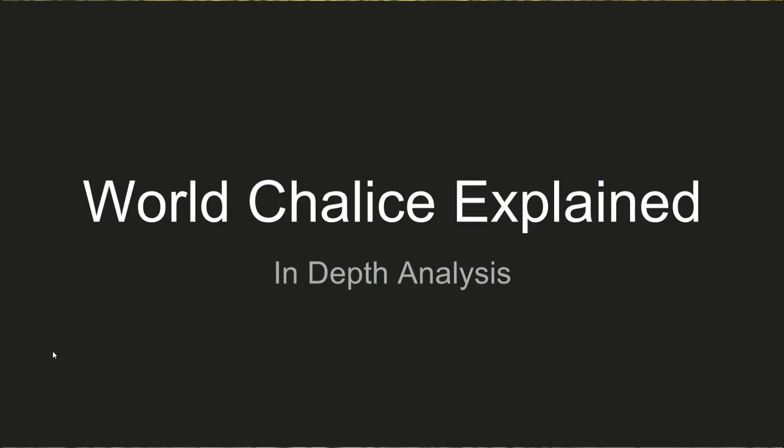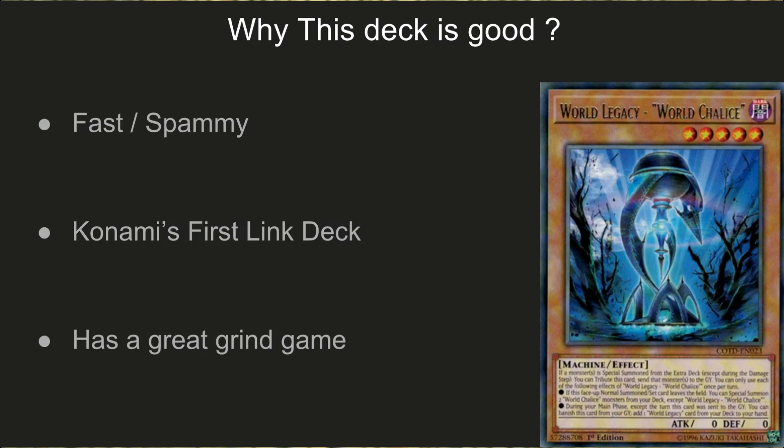This is the World Chalice explained, an in-depth analysis of the deck. I'm going to be breaking down every simple thing this deck has to offer — the monster effects, how they interact with each other, et cetera — and I will also be showing a pretty good replay showing off the deck's power. The deck is good because of three reasons: it's fast and spammy, it's Konami's first link deck meaning it's only going to get better over time. We have evidence of this due to decks like Cleffort, where when they first came out they were good but just weren't meta right away, then over time they got better and better until Konami finally decided to hit it with the ban hammer.